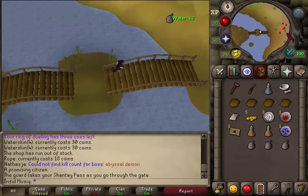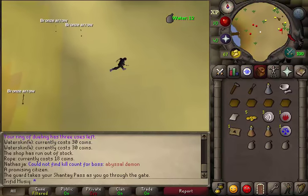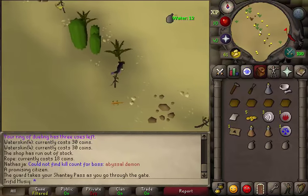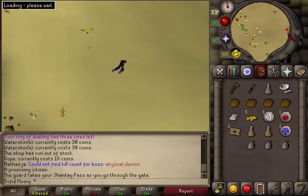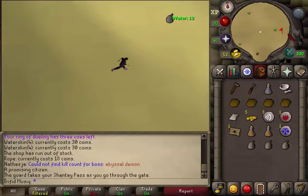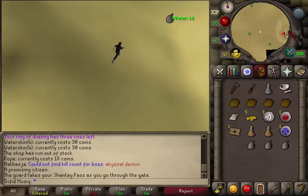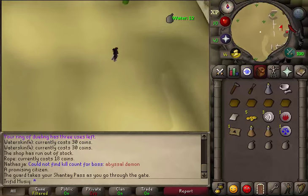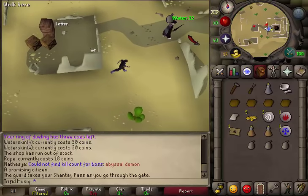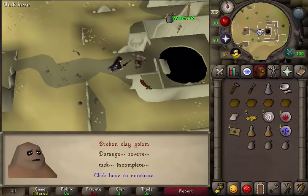Cross this bridge and keep going east. After crossing the bridge just keep going east and you will end up in the Uzer where we will need to start the quest. When you see a couple of ruins, just keep going east and you will see a quest sign. At this quest sign you should find a broken clay golem. Talk to him.